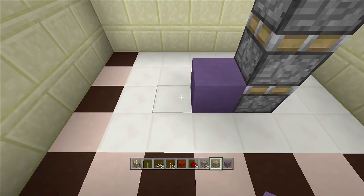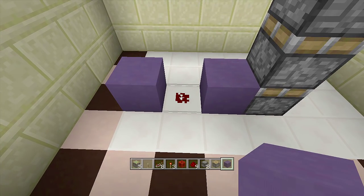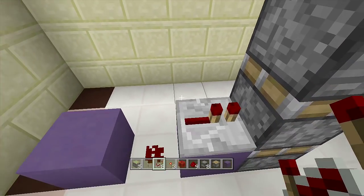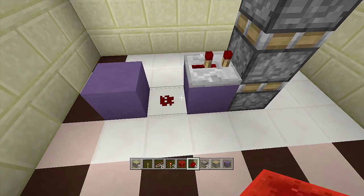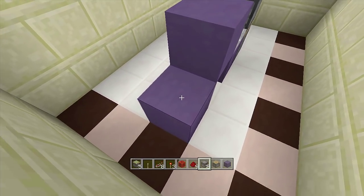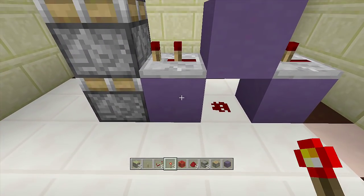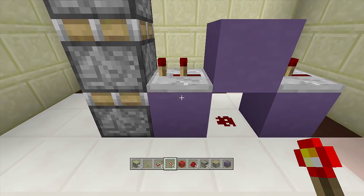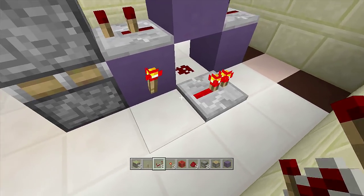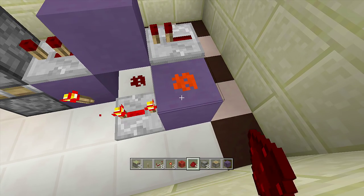Now let's start the redstone. Off the bottom sticky piston, place down a block, put a piece of redstone dust next to that block, then place another block to the left-hand side. Going into the second sticky piston, place a repeater on two ticks delay, place a block right behind it, then place another repeater going into that block on one tick delay.